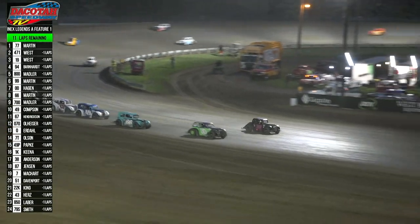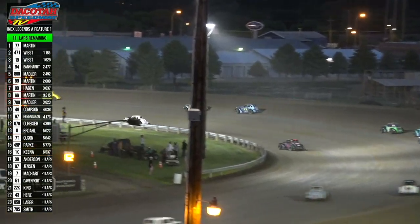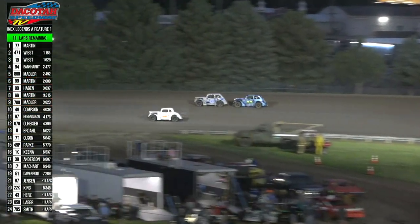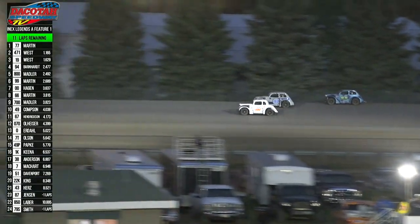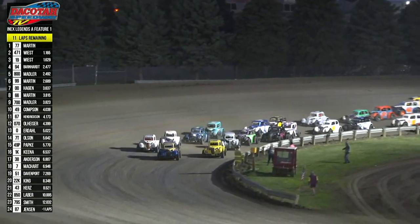Noah moves up to fourth, now fifth at the line, as we've got a car around in turn number four. Bunce Jensen is around over there in turn four, sitting sideways, and we're going to have a Fetzer Electric caution. Preston controls the field as he comes into turn number four, back to the Dakota Community Bank and Trust.